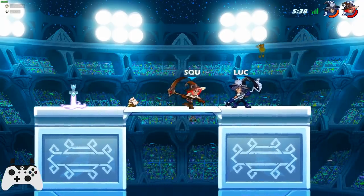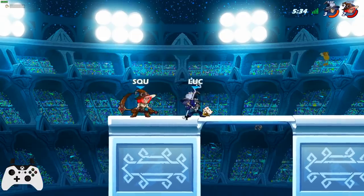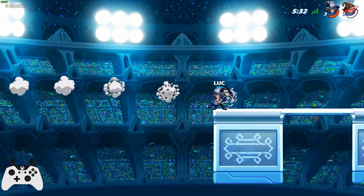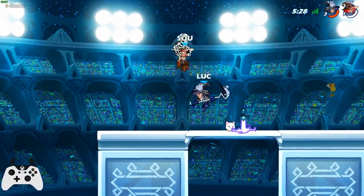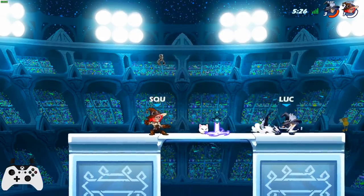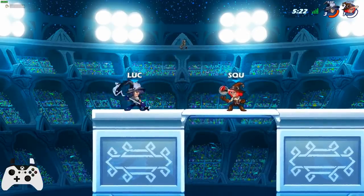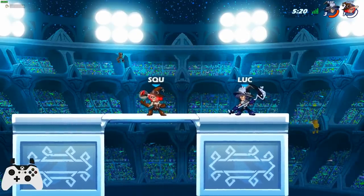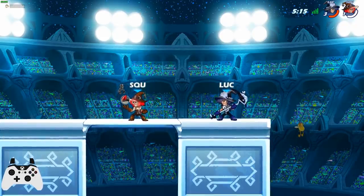Also, down light — if I down light neutral it does that, but if I down light forward it kicks. So the scythe is very, very adaptive. Because it has so many different variations it's harder to use, since it's just more different moves. But if you can master those different moves it gives you an insane amount of control.